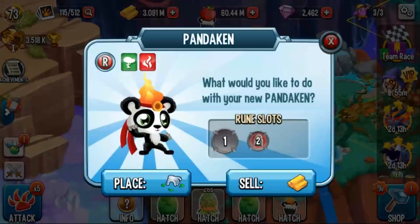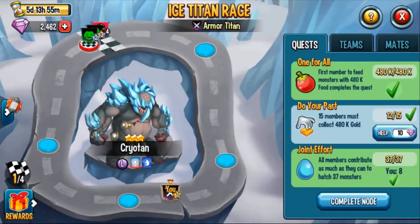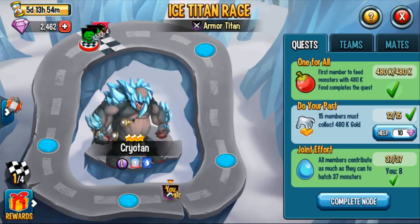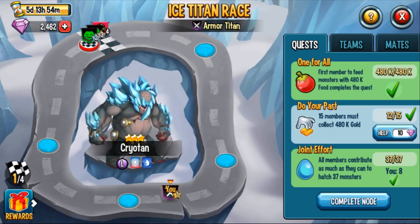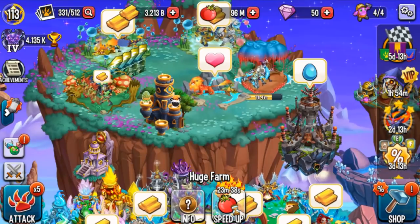See — uncommon and Pandican was rare. That's the trick to really quickly complete any quest that involves hatched monsters, breeding commons, breeding uncommons, or breeding rares.